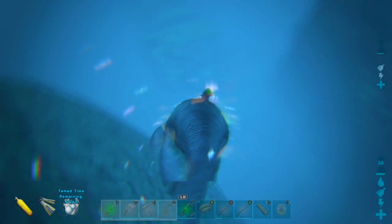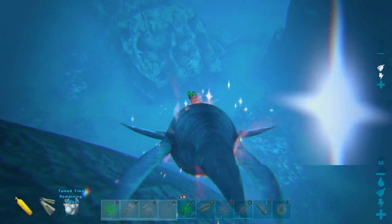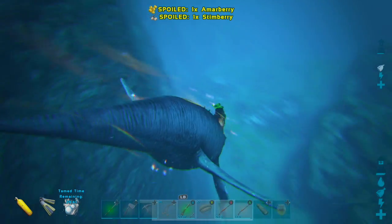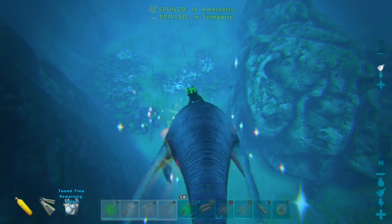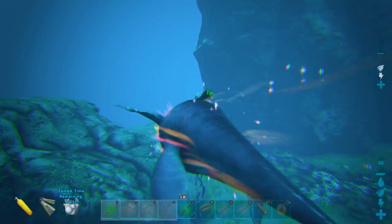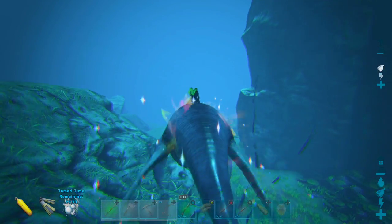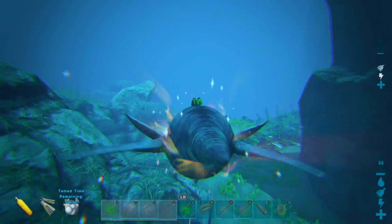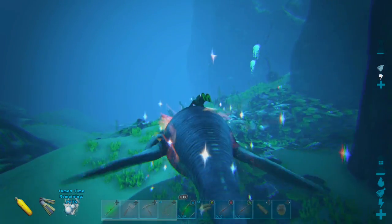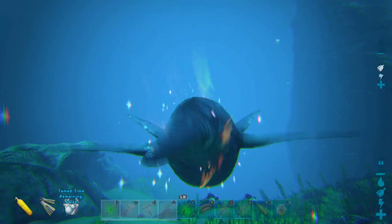You can use honey to tame the Liopleurodon, which unfortunately only lasts for 30 minutes. It is used for boosting up some underwater drop items — it's supposed to get you better items with the underwater drops. And you also don't need a saddle to ride the Liopleurodon, as you can see.